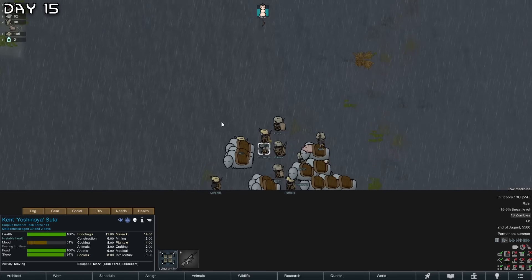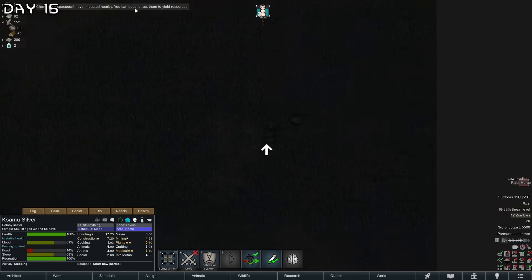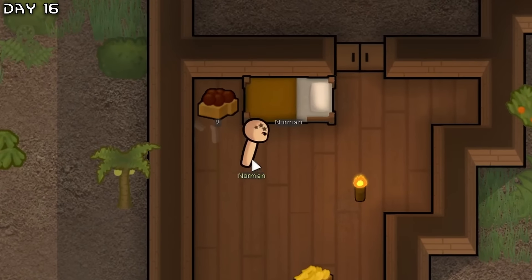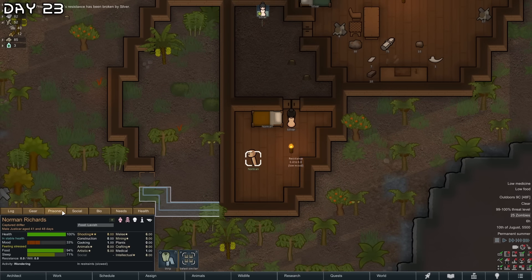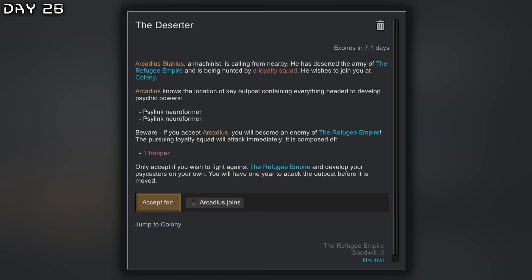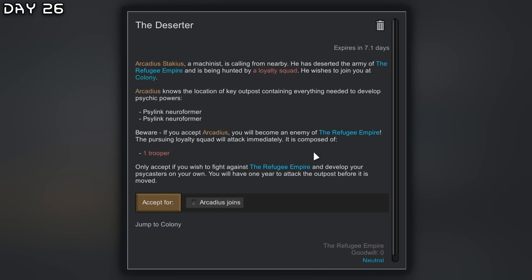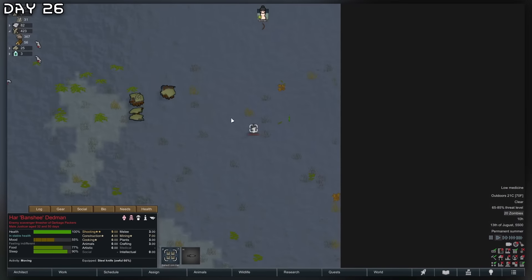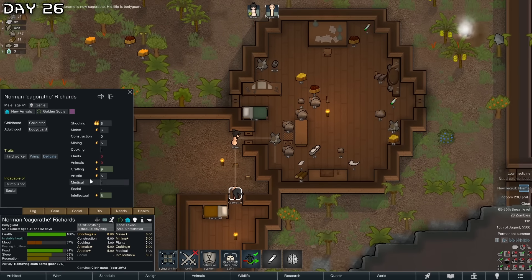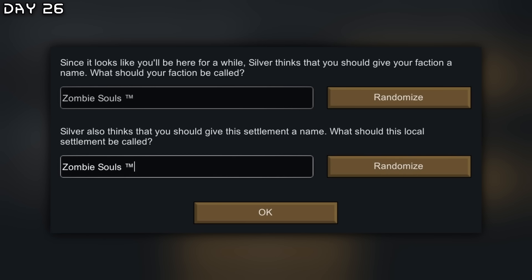A surplus raider — the military is here with a bunch of good stuff to trade, but we don't have any money. Another raid — one Edakin. I got a nice prisoner room for Norman. We've reduced Norman's resistance, so let's convert him — and then he is ours. We are soon done with the walls. The deserter quest has a hussar but we don't have goju, so I'll deny it. For our settlement name, it will be the Zombie Souls.